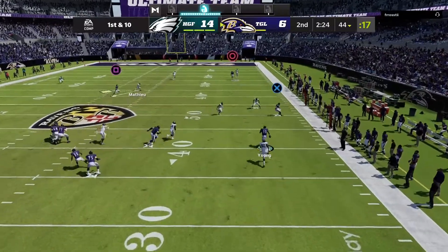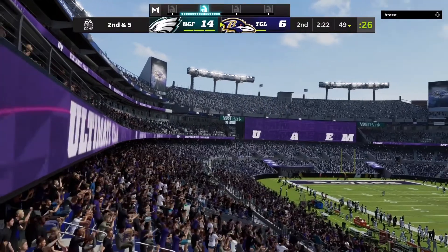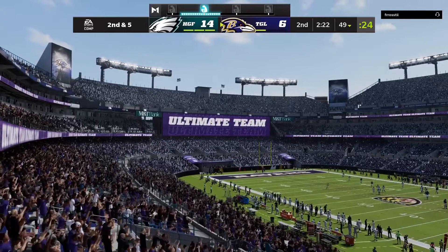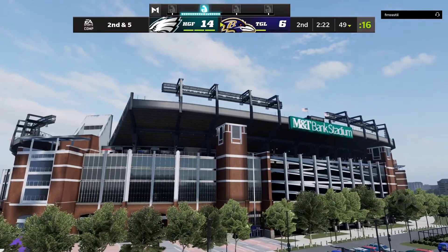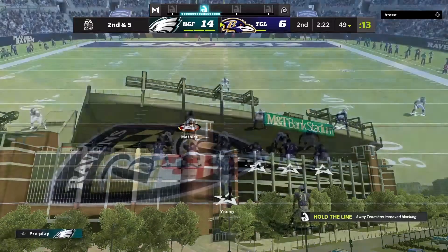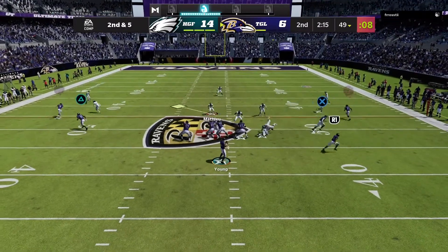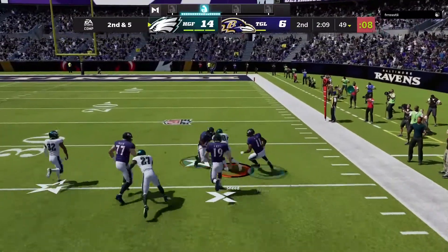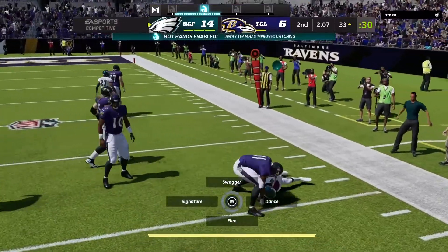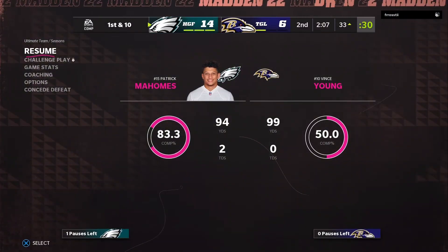Same exact play — all he can do is scramble or throw underneath. That's literally the only way he can move the ball. When the field gets short, that's when this defense really shines because there's nowhere he can go. Then I pulled up with Sneed — 89 speed — perfect timing, picked it off, and that was all she wrote. He didn't know what to do. That's it for the video — make sure you use Cover 3 Sky, let me know if it works for you!